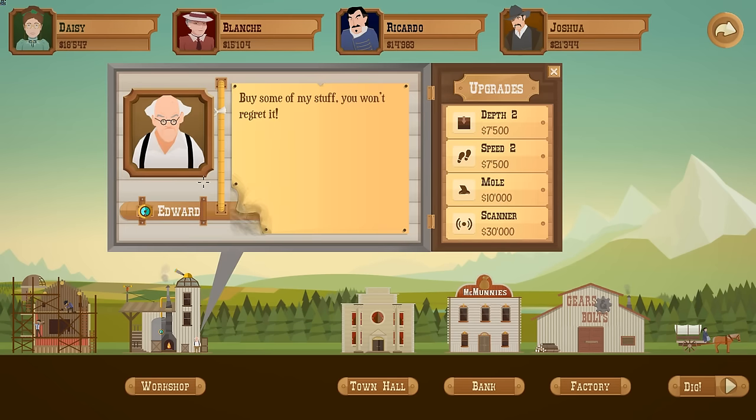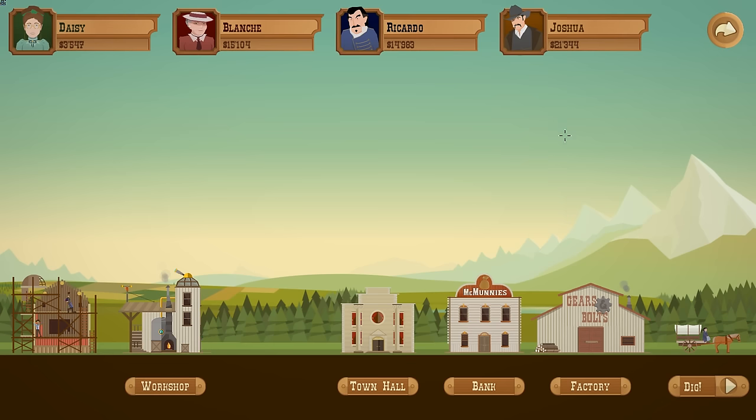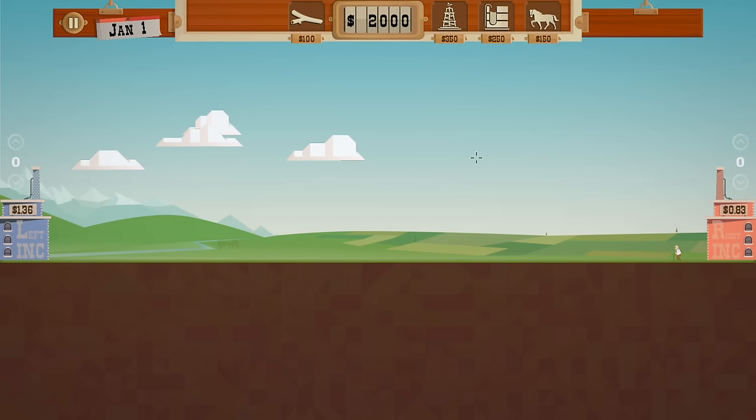Let's go to the workshop — we need to have 2,000 bucks left to leave. Let's get the depth and the speed for the dowsers. That's gonna come in handy. We're really broke now, we gotta make some money at least to be able to continue playing.